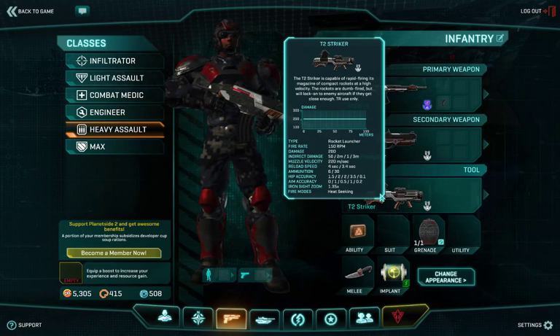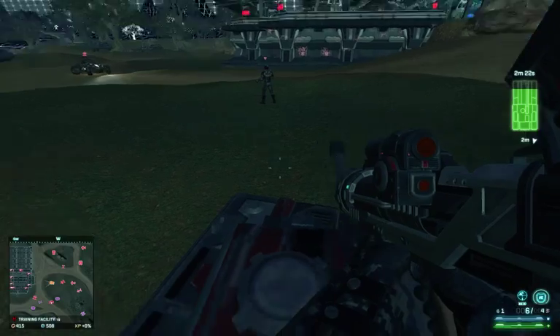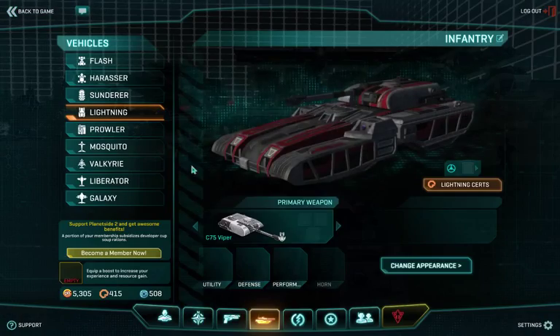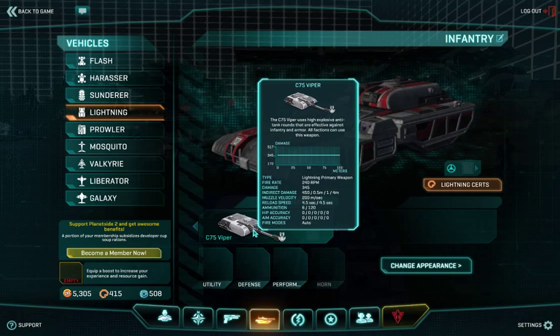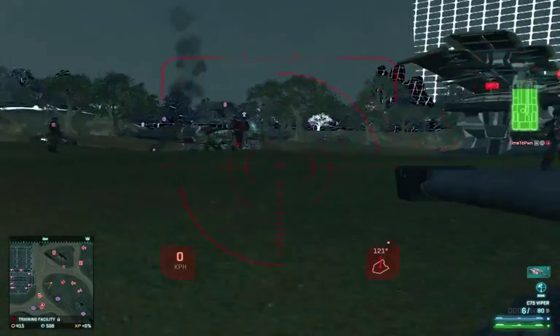Now I will show you that the indirect damage is normally added on top of the direct hit. To do that I have this Viper Lightning here. The Viper Lightning does 345 regular damage plus 450 indirect damage. This means if both apply it's a 2-hit kill instead of a 3-hit kill, so it's really good to show.